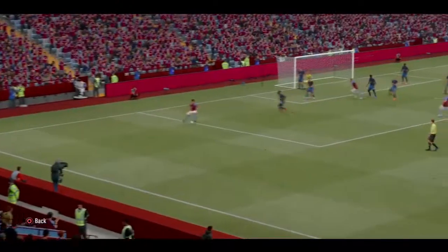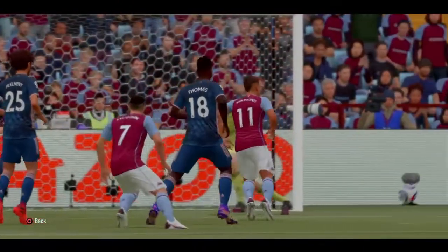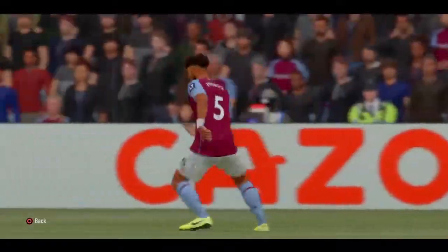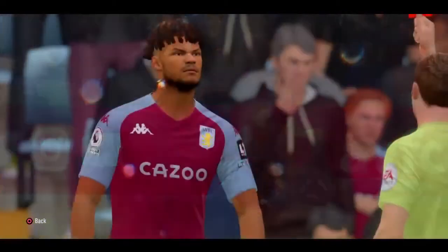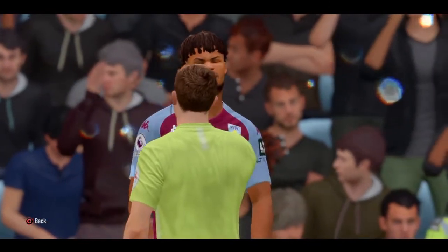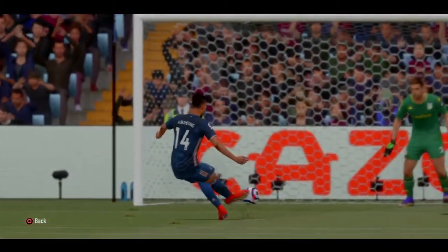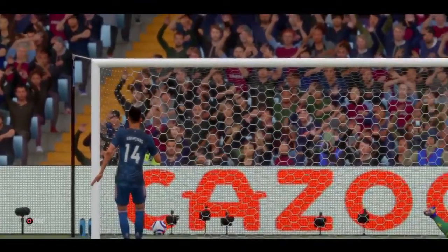We've caught Arsenal on the counter-attack a lot. Then Konsa flicks it on — Oli Watkins for the scorpion kick! Oli Watkins — that's another outstanding goal. Then Aubameyang goes through and Tyrone Mings takes him out — it's a penalty, and Tyrone Mings has been shown the red card and walks down the tunnel. We have to play with 10 men. Aubameyang with the penalty — yes, 2-1, a consolation for Arsenal.